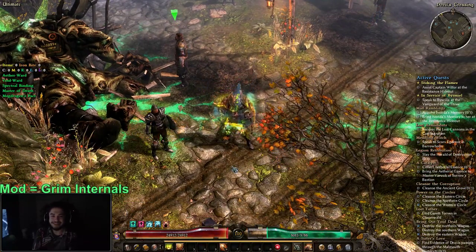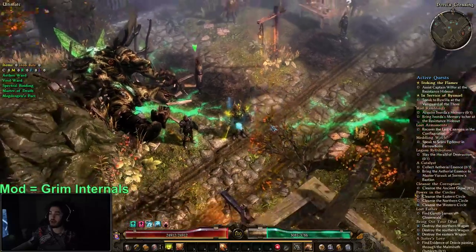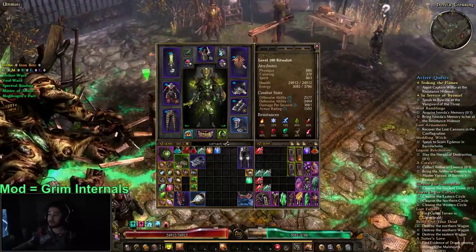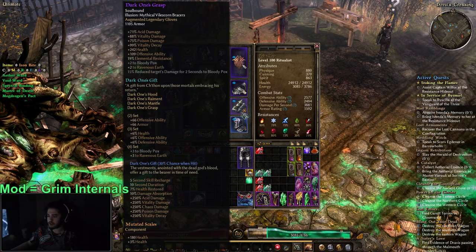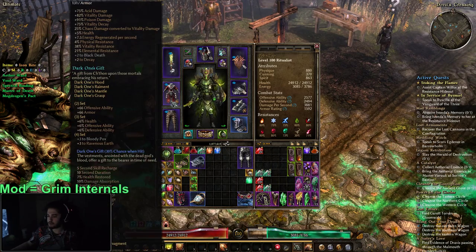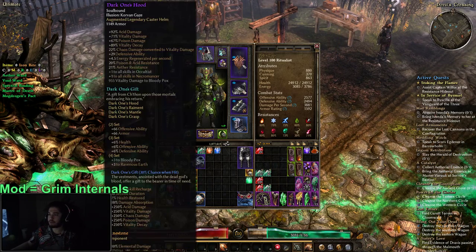Welcome back everybody, it's Pox. Today I wanted to give you some more Grim Dawn updates with the character, especially since we are level 100. I actually found a way to target farm a specific set that's really good for our build. I just ended up swapping over, which means I'm not really fully set on my components yet — using mutated scales in my gloves and chest piece, nothing even on my pants. We basically ended up going with the Dark One's set.